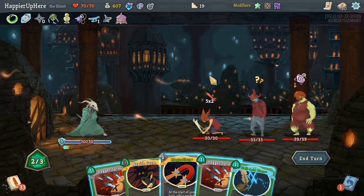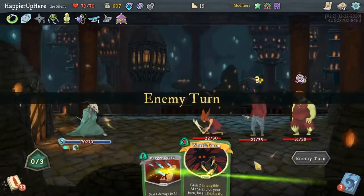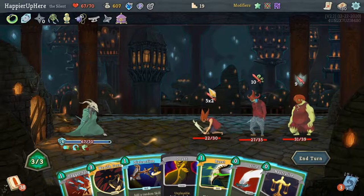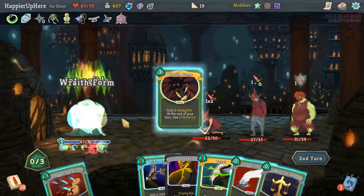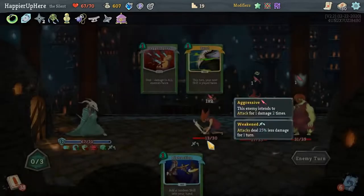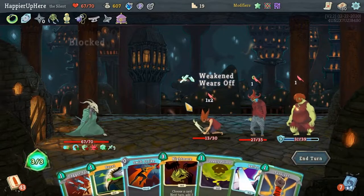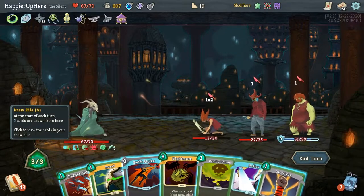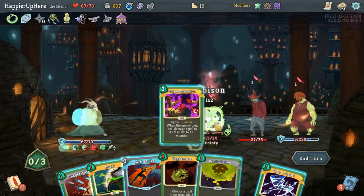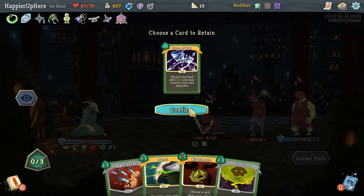I do have some block here but it'll probably be a Wraith Form turn. Let's do Wraith Form, Slice, Neutralize, and hang on to the Dagger Spray and Burst. Here I can Survivor — with the Reflex I get Corpse Explosion which is actually really valuable. I can just wait for this guy to die from poison next turn. Let's take Storm of Steel in case I get a curse.